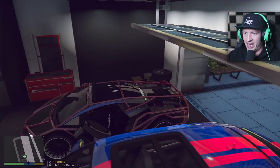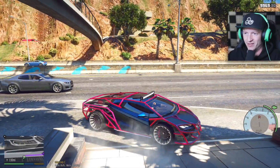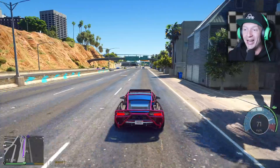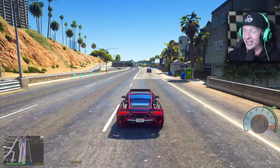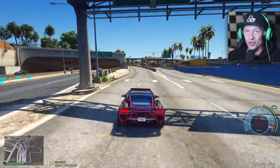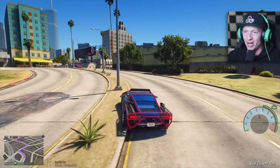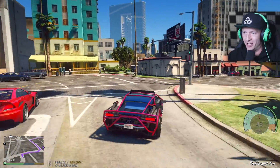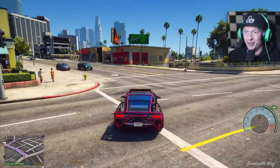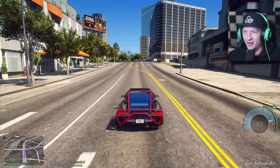Since we're doing a heist today, I'm thinking it would be fitting if we used this vehicle right over here. We're going to swing by the police station — I want to show you guys what they look like. They look amazing, kind of funny though. I'm not sure how they're going to keep up with us after a bank robbery because they're just big trucks that look like police cars.